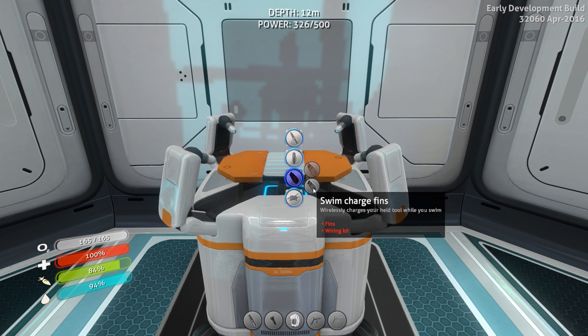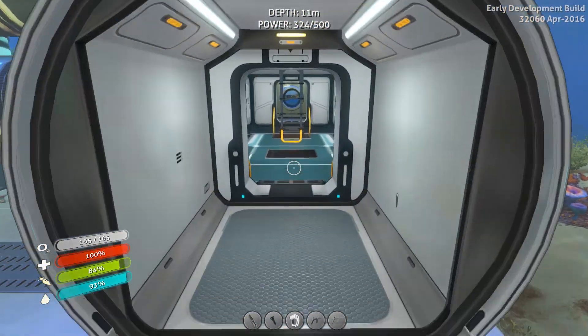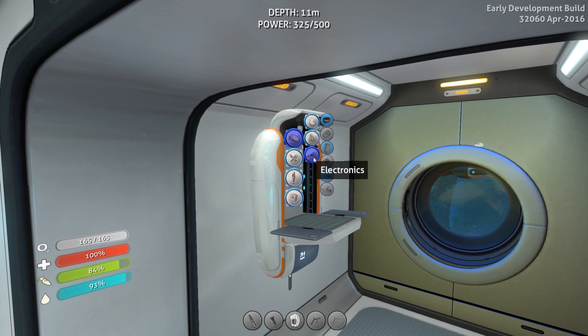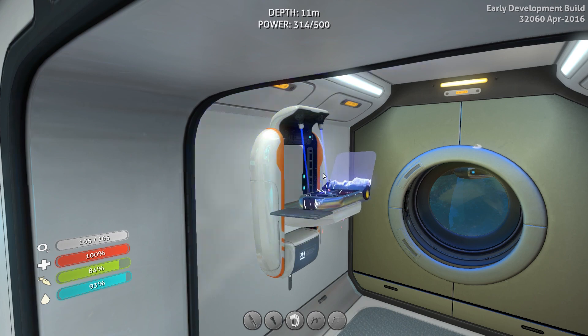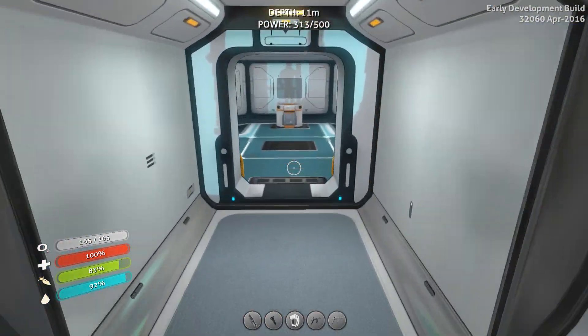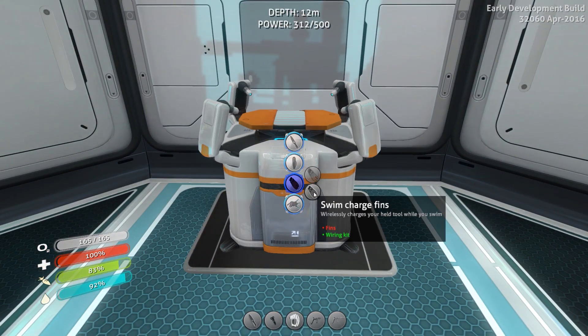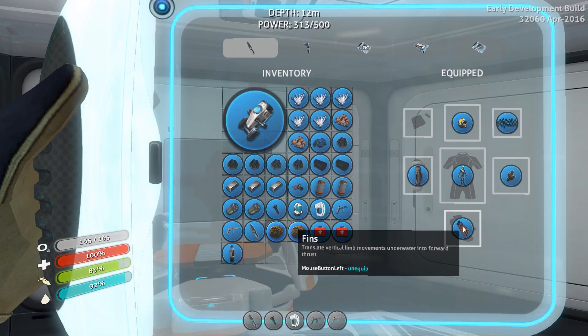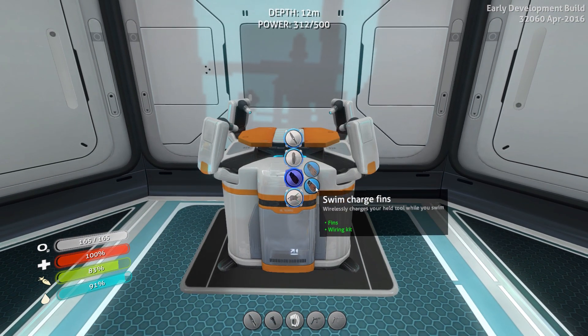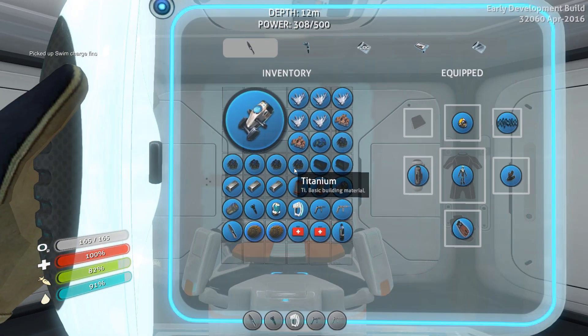We're also going to upgrade our fins - we want fins that are going to charge our tool while we swim. If I'm using the sea glide, does it also use the fins? I'm not really sure. Either way, let's get a wiring kit and set that up. It'd be pretty cool if I could charge the fins even while using the sea glide. We need to put the fins in - charges your handheld tool while you swim. That's going to be pretty useful.